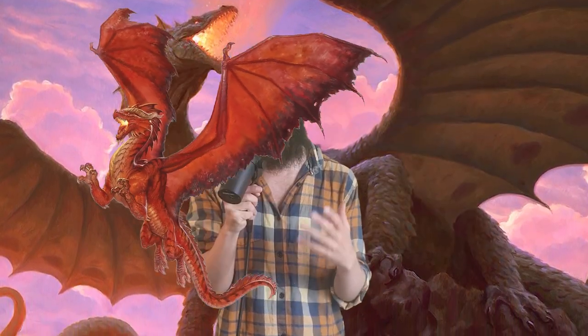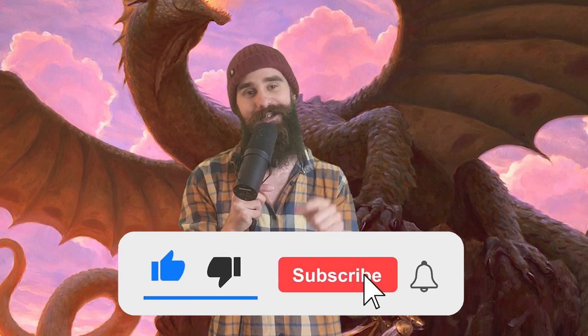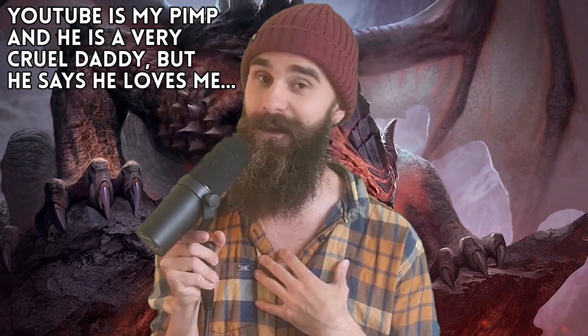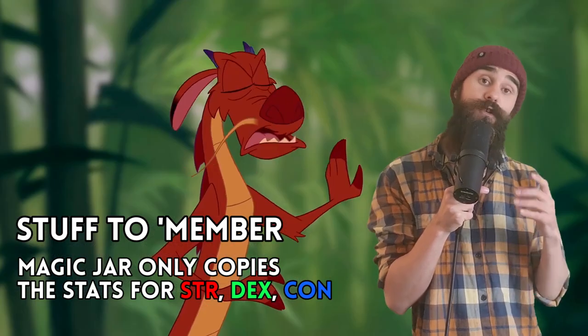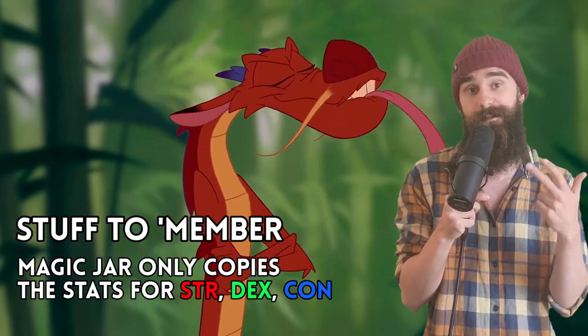And speaking of legendary actions, you don't need to be an ancient red dragon to take one. You can do one right now by liking this video and smashing that subscribe button, because that makes Daddy YouTube very happy. Anyway, as nice as legendary actions and resistances are, you actually still maintain your original wisdom, intelligence, and charisma scores.